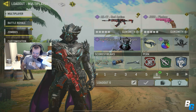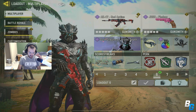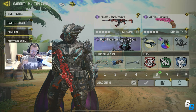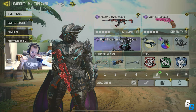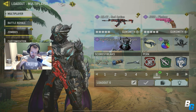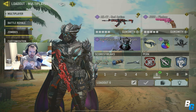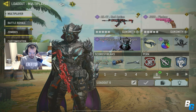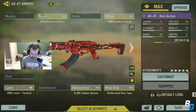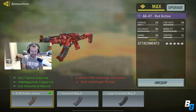Hey guys, I'm back with another Call of Duty Mobile video and today I'm going to be using the AK-47, which I haven't used in God knows how long, but it did receive a buff. The first few shots now have less recoil and the sprint-to-fire speed has been reduced. It's a small buff, but with the 5.45 caliber ammo, it's kind of insane.